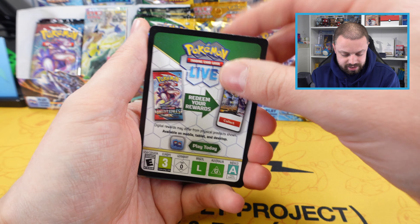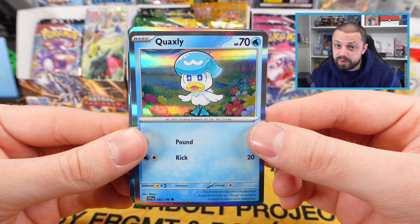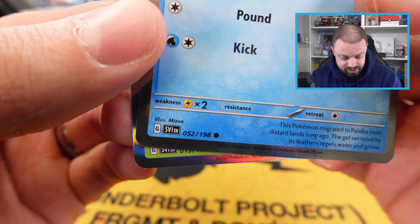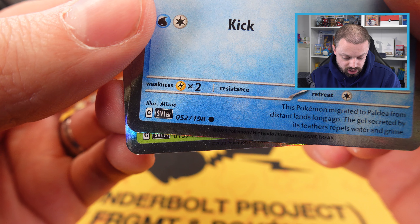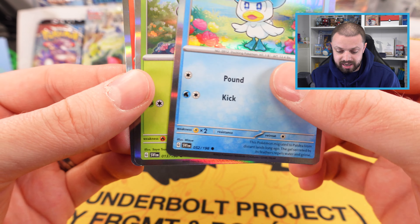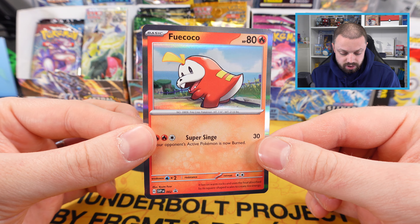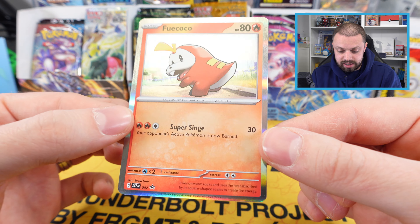We get a few little cards. First off, there's a co-card for everybody — we get the Quaxly card and the Sprigatito. Both of these appear to be from the standard Scarlet and Violet set number one. There are going to be 198 standard cards in that set — we've got 52 and number 13 here. And because we got the Fuecoco box, this is actually a black star promo — look at those holographic silver borders.